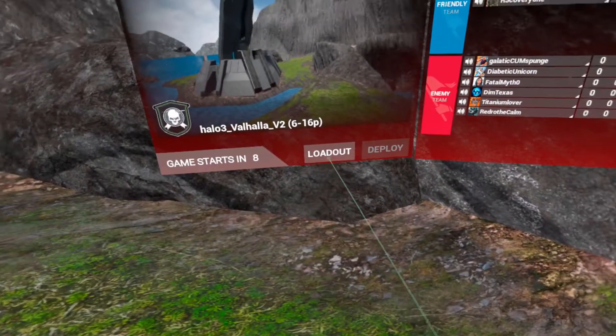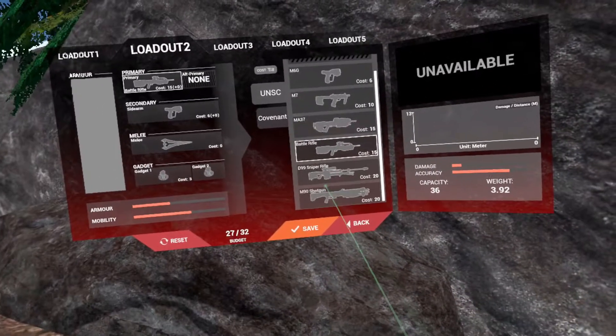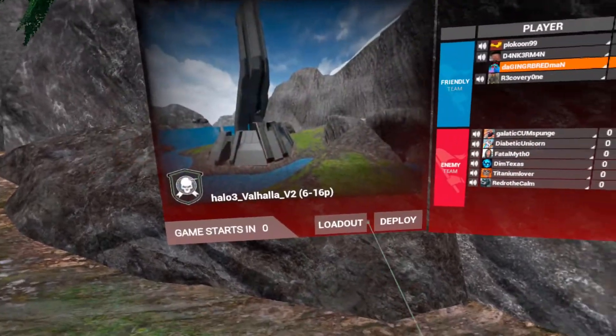Now just pick out your loadout. You got UNSC and then you got the Covenant, so just scroll through, see what weapon you want, pick it, hit save, and then go to loadout deploy.